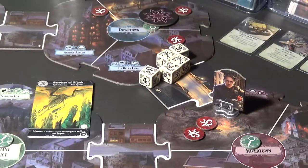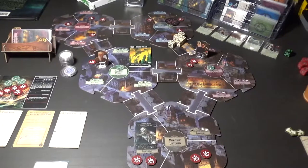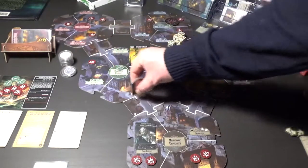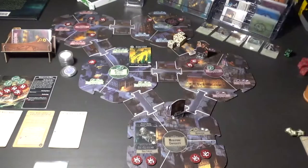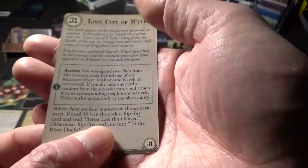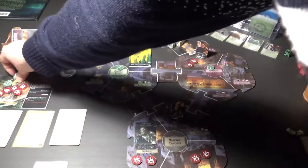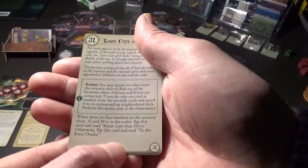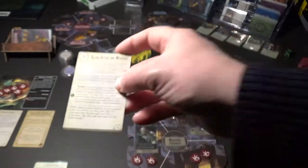Good job Tommy and we welcome you to the gang - top notch! Now Norman Withers - here is Norman. First thing he's gonna do, he's gonna move to the observatory - one, two, and he pays a dollar for the last space, three - so he will be there. The next action will be to spend two clues from the scenario sheet to find one location where Arkham and R'lyeh are connected.